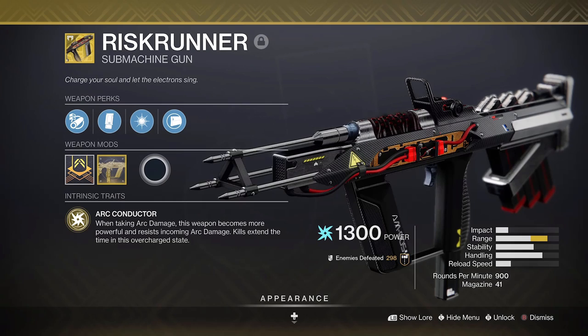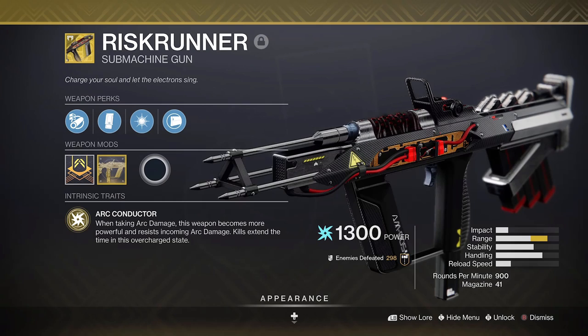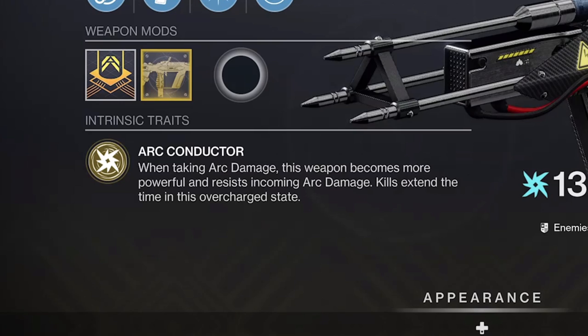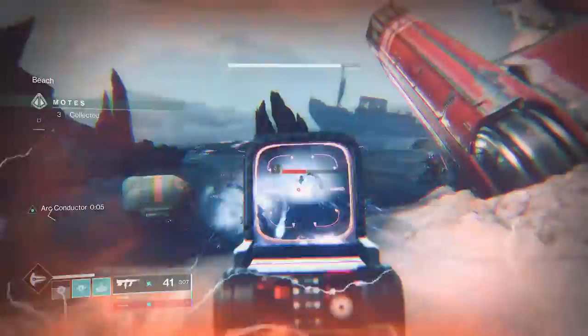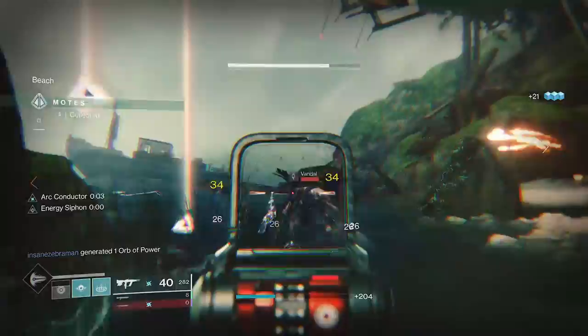Risk Runner is absolutely nuts when it comes to using it with the Mantle of Battle Harmony. Arc Conductor allows this weapon to become more powerful and you resist incoming arc damage. Super Conductor will make Risk Runner shots chain lightning too whilst Arc Conductor is active, making it a beast for insane ad clear potential. It also benefited from the recent visual changes for SMGs like reduced screen shake, so it is quite the laser beam especially with the exotic catalyst.